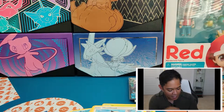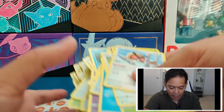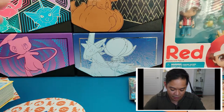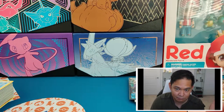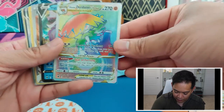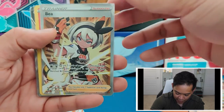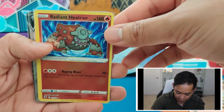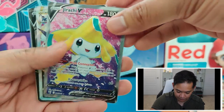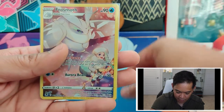Folks, that is the end of the Astral Radiance booster box. We've opened all the booster packs and the hits were insane. The first half was good, and the second half — the last one we pulled was the Hisuian Decidueye V-Star, the Origin Form Palkia V, the Full Art Bea from Trainer Gallery, another Radiant which is the Heatran, a Jirachi V Full Art, the Hisuian Samurott V-Star, and the Frostmoth Trainer Gallery card.